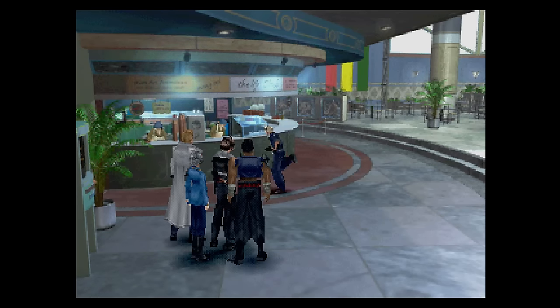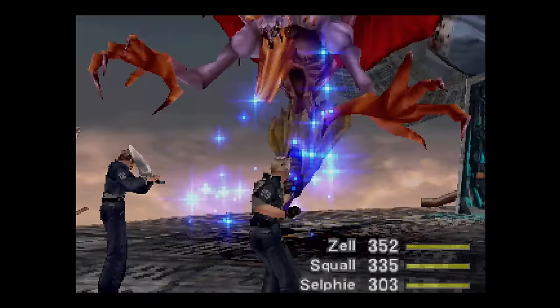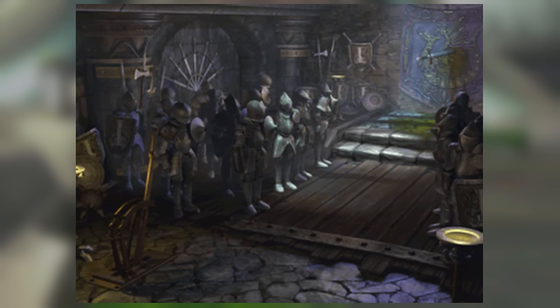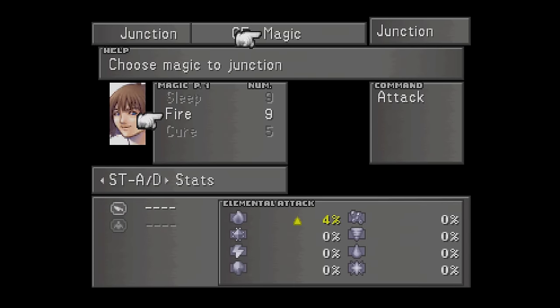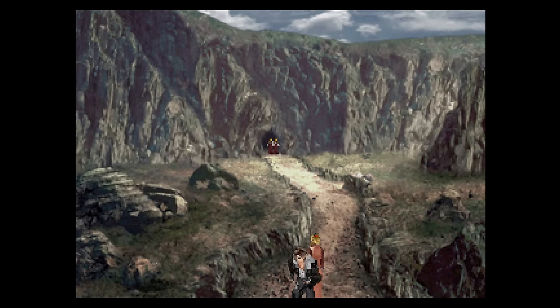On localization changes: Zell's favorite food changed from flavored bread to hot dogs. Selphie's weapon is localized to nunchaku in North America and shinobu in PAL regions due to European laws. Some instances of blood and gore were toned down — Gero Gero's organs were changed from red to blue, including on his card, and bloodstained walls in an armory in the final dungeon were turned green. A bug in the Japanese version that let you junction the same spell to more than one stat was also fixed. The PSX version does take a lot of time to load every screen, menu, and triple triad match.